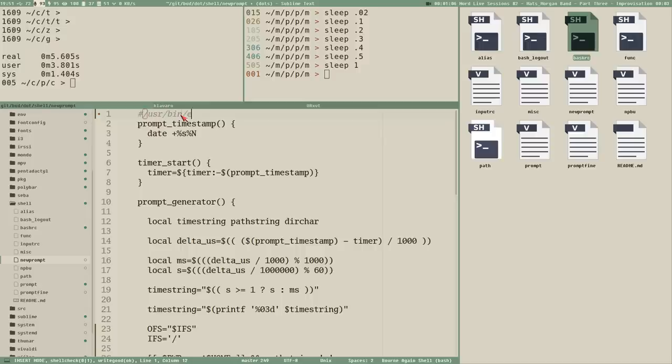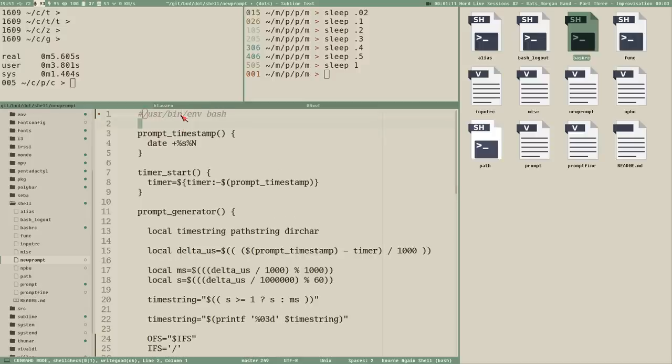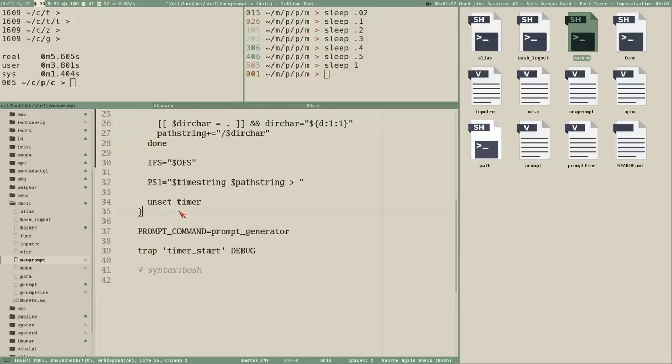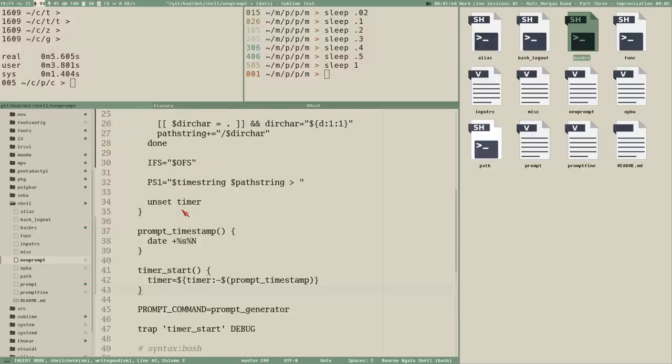I'll start by adding a shebang to this prompt generator file, which is not needed at all since we always source this file — we don't execute it as a script, we source it into bashrc. But I do it here just to get ShellCheck to stop complaining. Then I want to move these two helper functions — the trap and the timestamp command — to the bottom of the file.